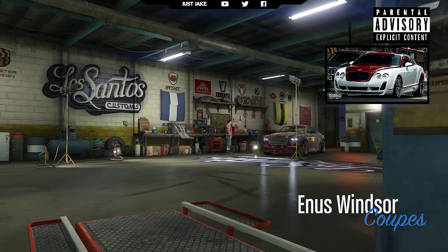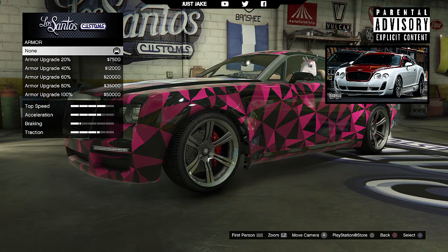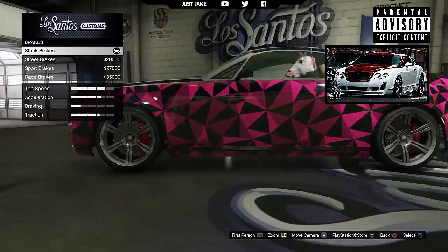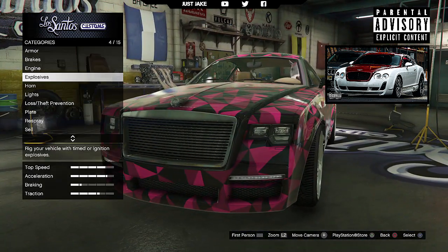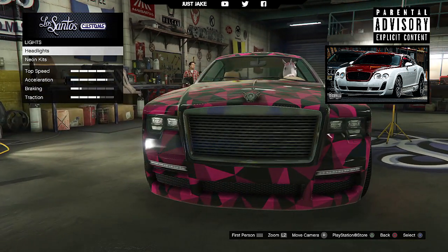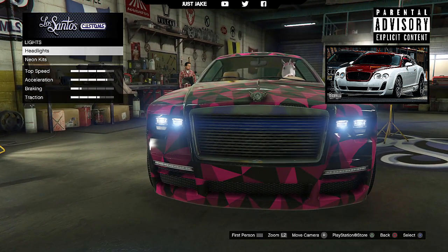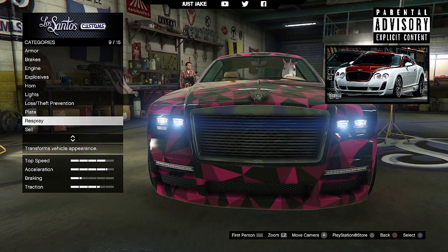We're going to start this build with 100% body armor, then go to the brakes and get the race brakes. For the engine we want a level 4 engine upgrade. We're going to skip past the explosives and the horn and go straight to headlights — we're going to purchase the Xenon headlights, but skip the neon kit for this build.